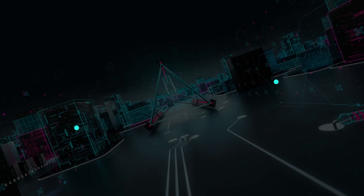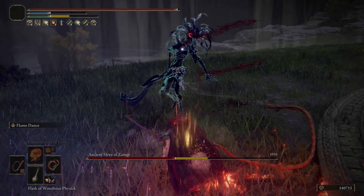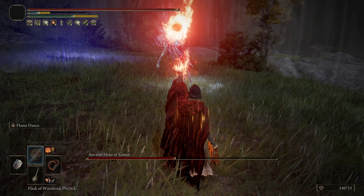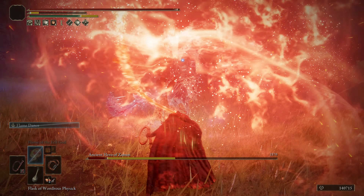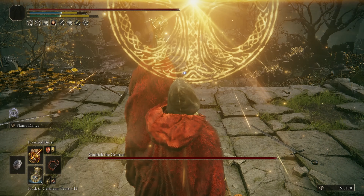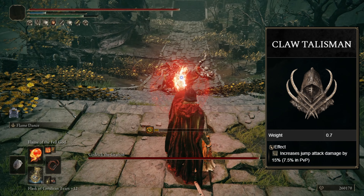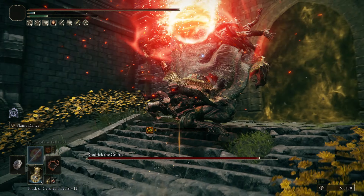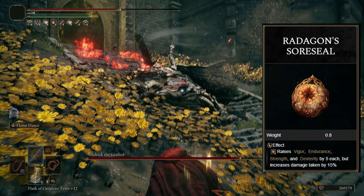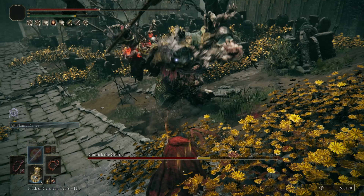Moving on, we have our talismans. I'm going with the Dragon Crest Great Shield Talisman — it enormously boosts physical damage negation, which is nice because we have some long animations in this build, like Burn O Flame, Flame of the Fell God, and our base weapon has some wind up. So anytime you take physical damage in case you don't get something out, it's not going to be as punishing. Next up, a must-have is the Claw Talisman, again enhancing those jump attacks — that's why putting on the Raptor's Black Feathers alongside this gets you that extra bump of damage. I'm also going with the Faithful Canvas Talisman, raising the potency of our incantations, alongside Radagon's Soreseal — greatly raising attributes and increasing our health, endurance, and strength, which our main hand weapon is fiending for. The increased damage taken can be considered negated by the Dragon Crest Great Shield.